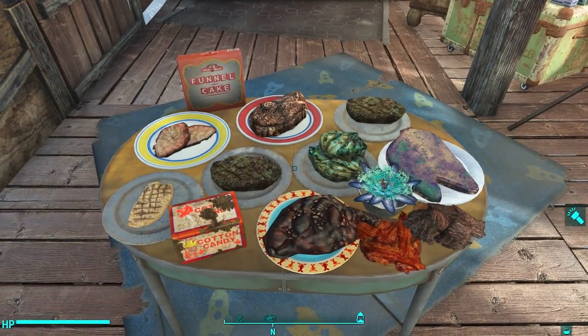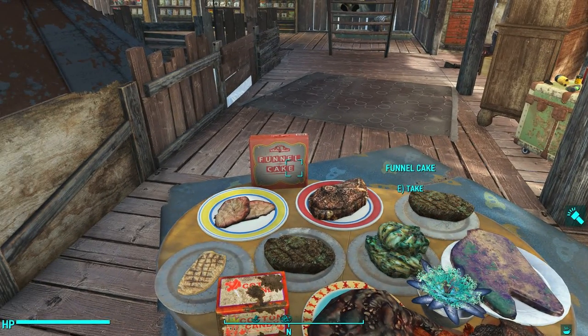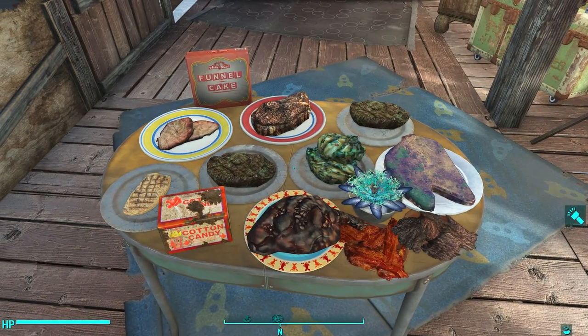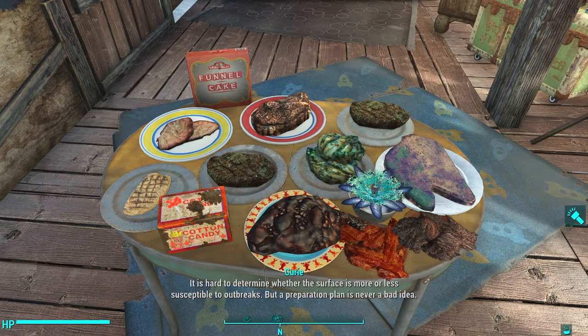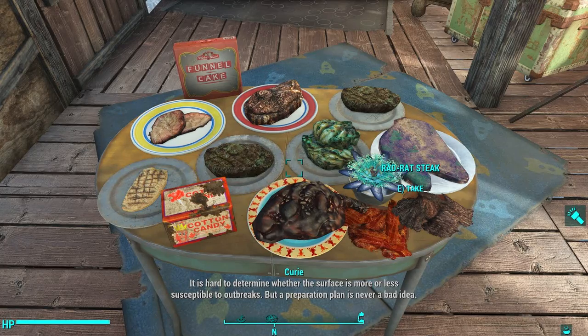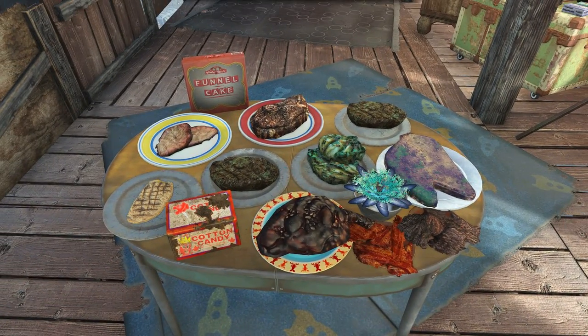So there you have it, ladies and gentlemen — these are all of the new items that you can craft at the cooking station and all of the new consumable foods you can find in Nuka World. Some of them are less useful than others, but I for one am going to make great use out of the Gazelle meat — I'm going to stack that with my Rad Stag. And I'll probably be using the Rad Rat meat in combination with the Grilled Nuka Lurk to increase my AP, since it lasts for such a long time. I hope this video was useful — please subscribe for more Nuka World and Fallout 4 content, and thank you so very much for watching.